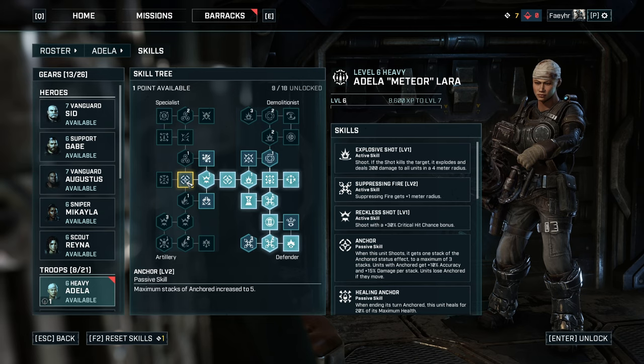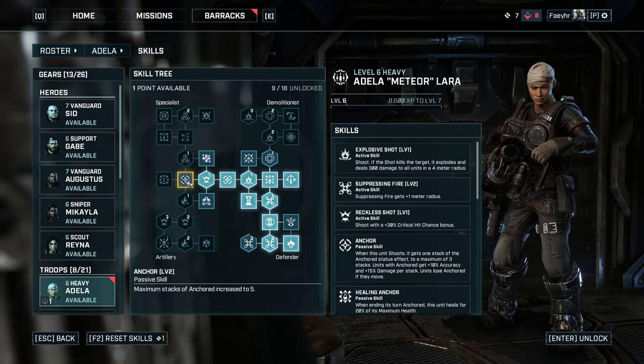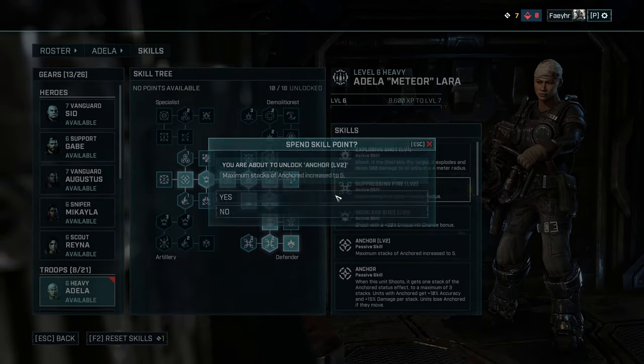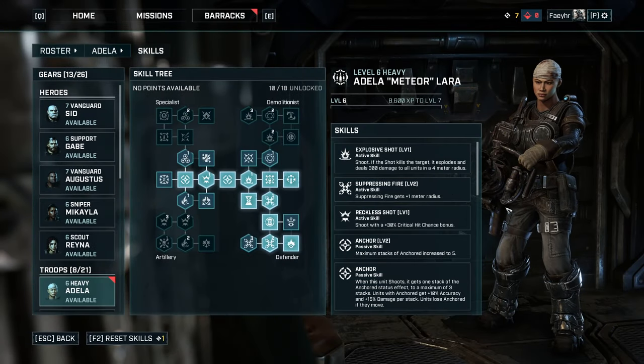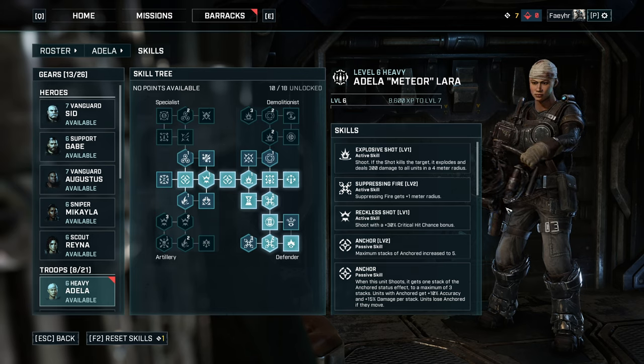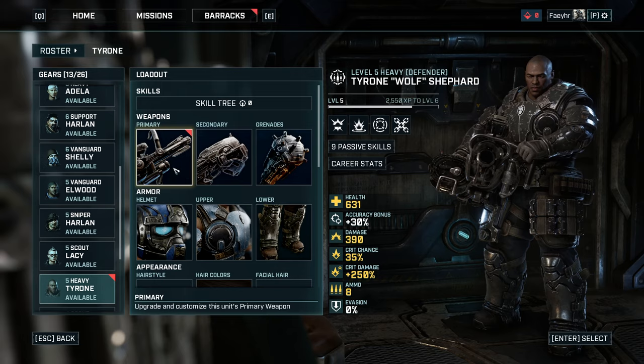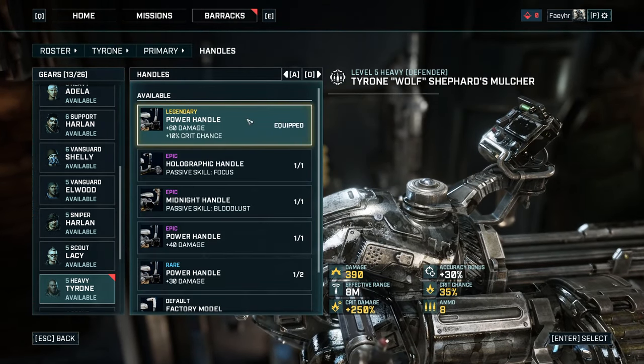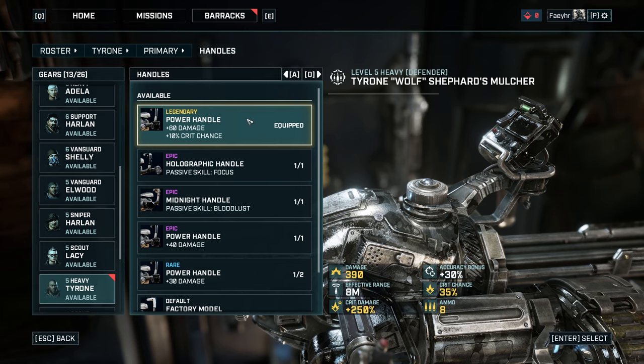Those are the skills that I recommend for the defender build. Again, this is not the only build or way to play the game — this is just my recommendation for those of you looking for some baseline to build your heavy class. Now let me show you the weapon mods and armor that I used for my heavy class troop. There are 4 mods for your primary weapon, the mulcher.